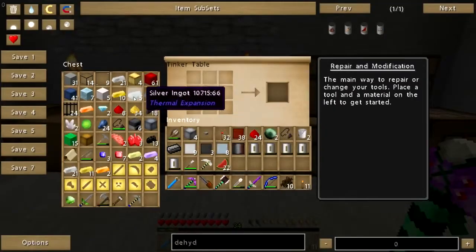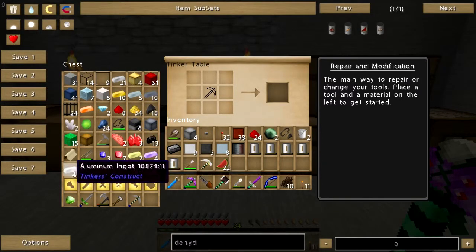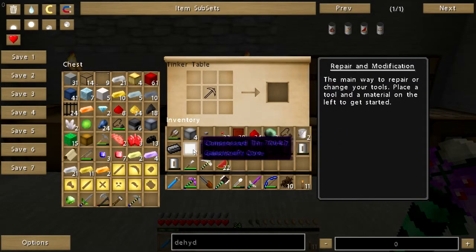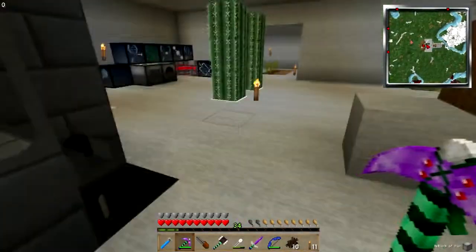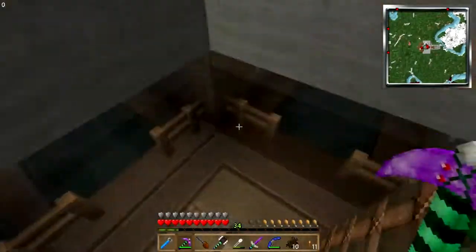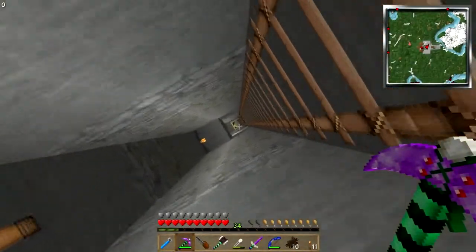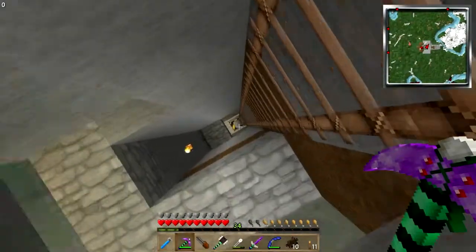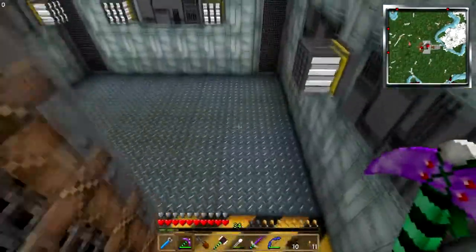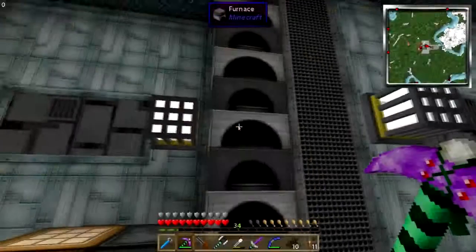Do I happen to have any tin ingots here? I don't think I have blocks of tin either. That's okay, I think I have some tin downstairs. This should do for now — whoa nelly! Let's head on down and make some stuff. I need to turn that into ingots.